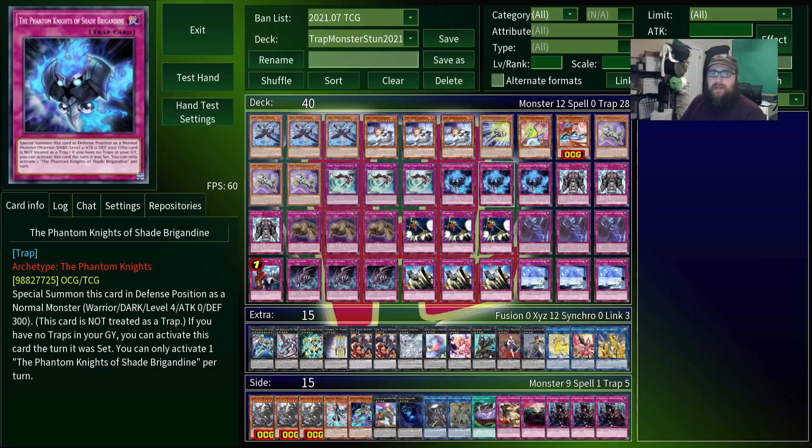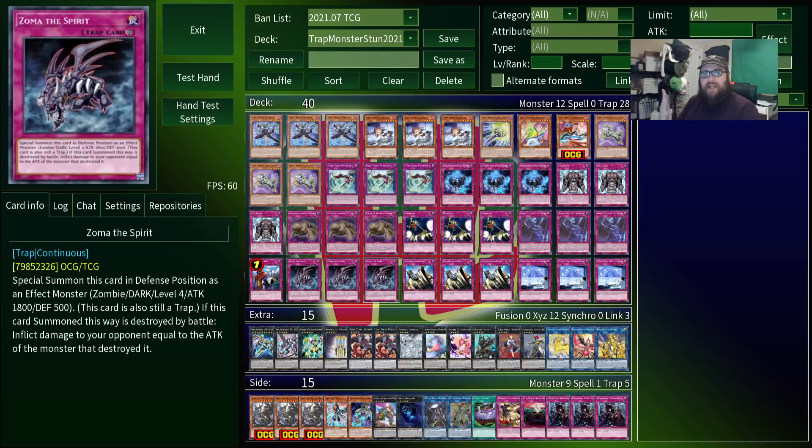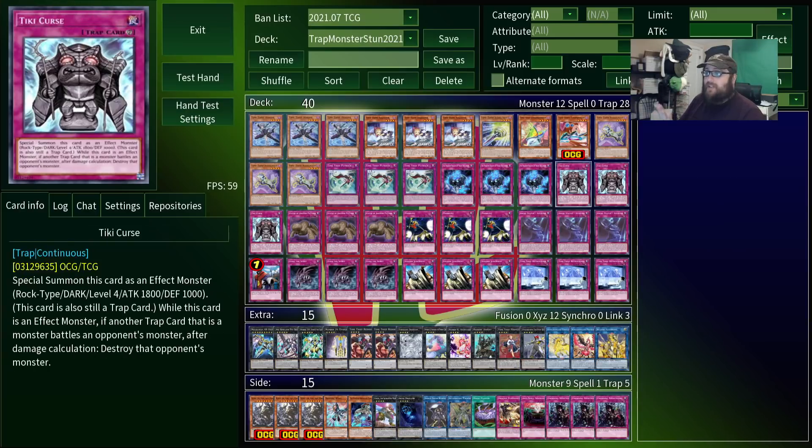As for other trap monsters, they have effects, but none of them are particularly important, except for maybe Shade Brigandine. If you don't know, this thing says if you have no other traps in your graveyard, you can activate this the same turn you set it, which means you can summon it on your first turn and then make Redoer with a trap card attached as long as you have any monster to normal summon. The other two just have high attack and effects that de-incentivize your opponent from attacking so that they can hopefully survive for a turn. There are a few other level 4 trap monsters — you could just as easily use them and not lose anything from the core of this deck.